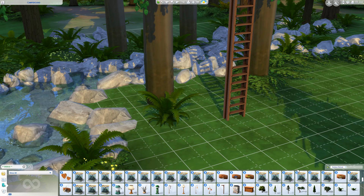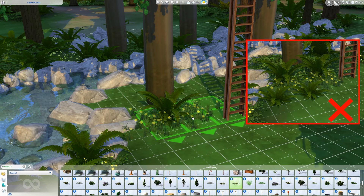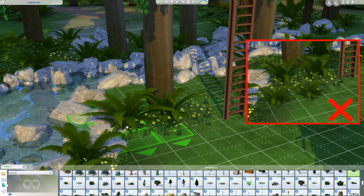With alt, you can place plants much more organically than when they're put from tile to tile. Especially with move objects on, you'll be able to stack multiple plants in one spot, which creates a lovely natural look.